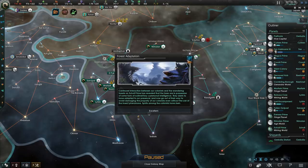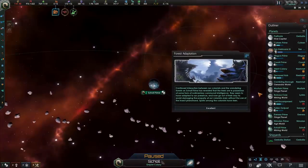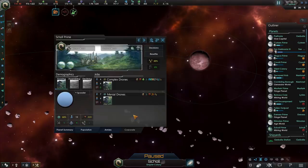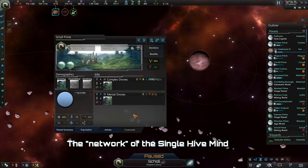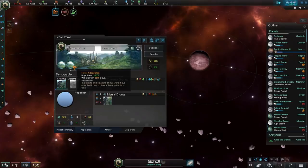Now it looks like those forests we were interacting with previously have adapted to our environment. Continued interaction between our colonists and the wandering forest on Skull Prime has revealed that the trees are in possession of some form of rudimentary communal intelligence. They seem to have adapted to our presence and now go out of their way to avoid damaging property of our colonists, even without the use of insect pheromone. Spirits among the colonists have risen — a creature plugged into the network and subordinated through generations of evolution is now happy. Perfect.